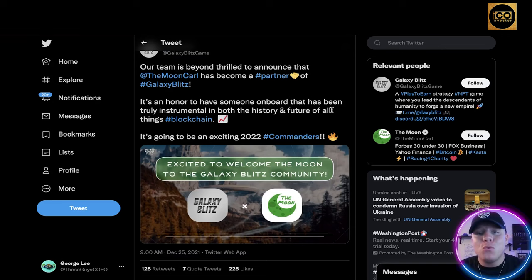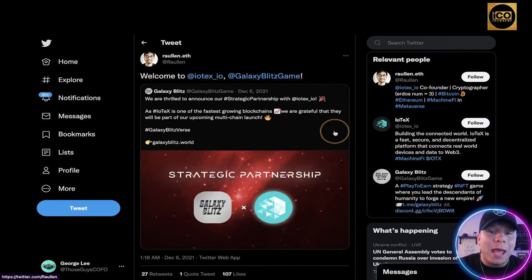There's also a partnership announced with Moon Carl — if you've been following crypto and blockchain you'll know who they are. It's truly instrumental in both the history and future of all things blockchain. There's another partnership with Ralun, and also IoTeX, which is a massive influential blockchain company. As it says: as one of the fastest growing blockchains, IoTeX will be part of the upcoming multi-chain launch. They have an armory of partnerships that are just blowing everything away.